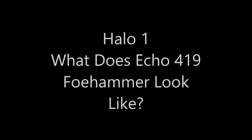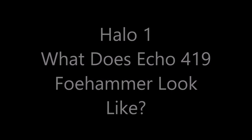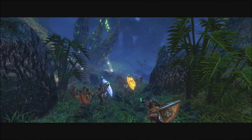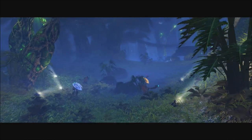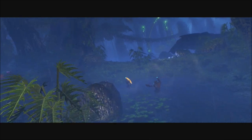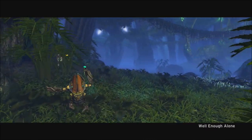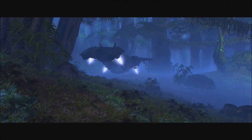Hey guys, it's General Heat here. After about 17 years, we are finally going to get to see what this mysterious hero looks like in Halo 1 - and that hero is Foe Hammer, also known as Echo 419. Well, actually it's the other way around.